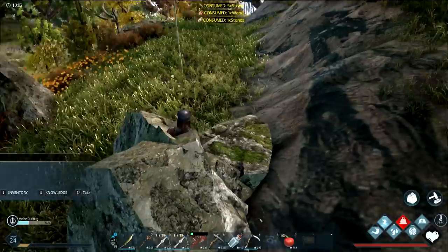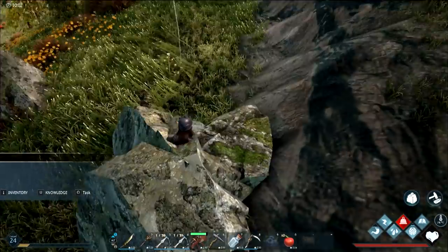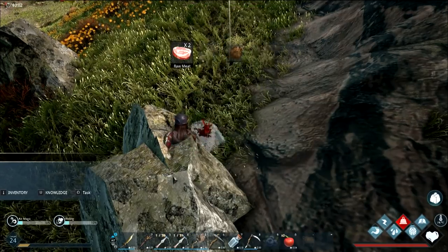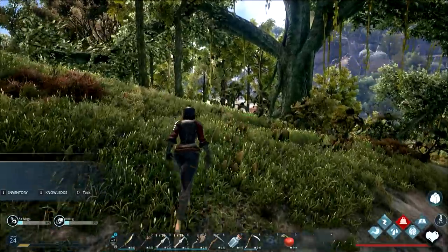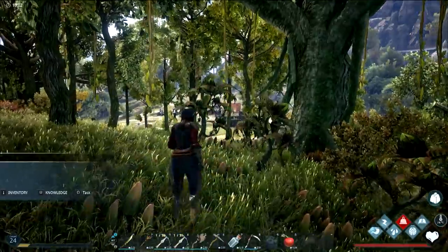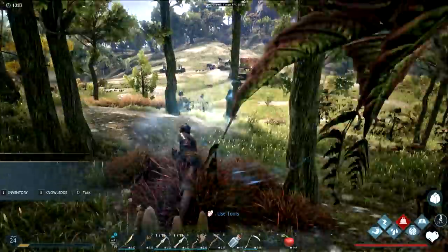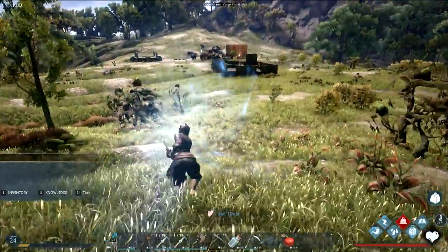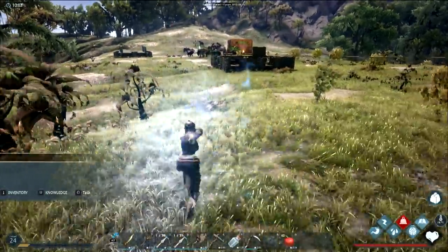Damn, the axe broke! I have a feeling you can make another — just takes some time, it's a little annoying. The knife can actually get me around when over-encumbered. Use the knife dash attack to get around the encumbrance walk — it is quite a bit faster.